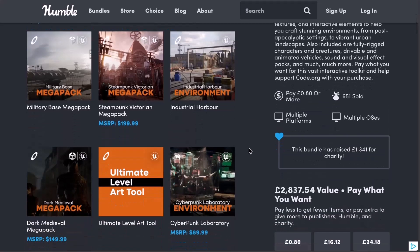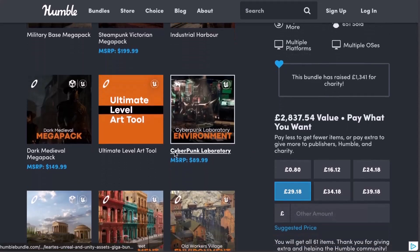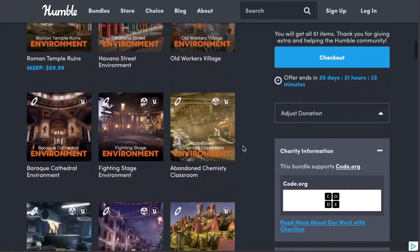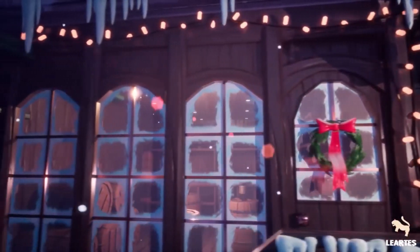So whether you're thinking about making an industrial harbour environment, military based environment, steampunk Victorian environment, or probably you'd like to work with some level tools which they've also offered previously and are currently making a comeback, then you can go ahead and check it out. Lots of things are also available for those thinking about creating stylized worlds, as those stylized world packs are also available.